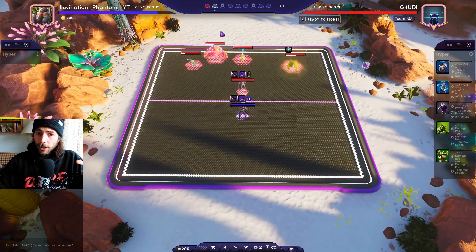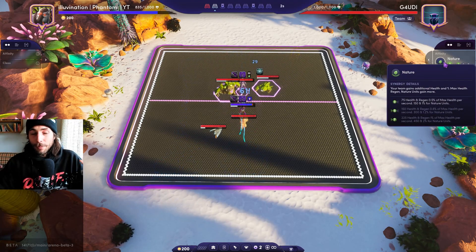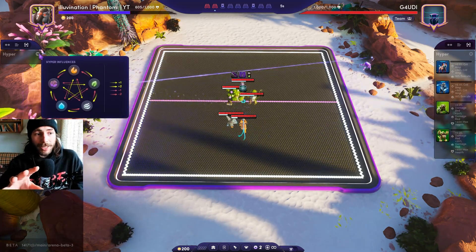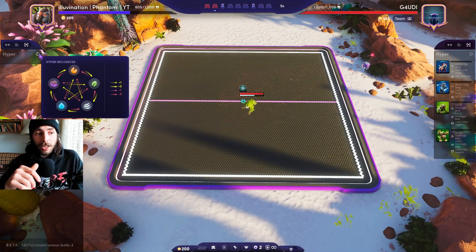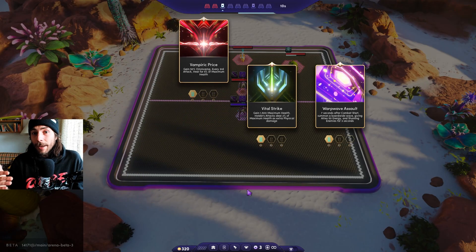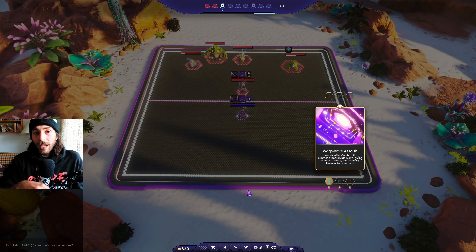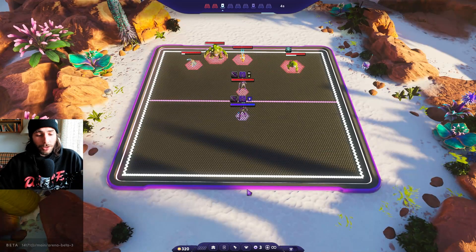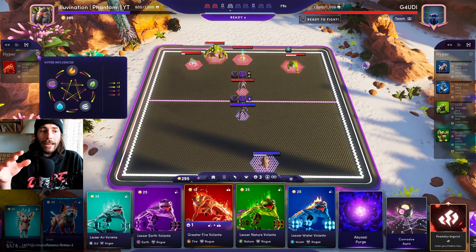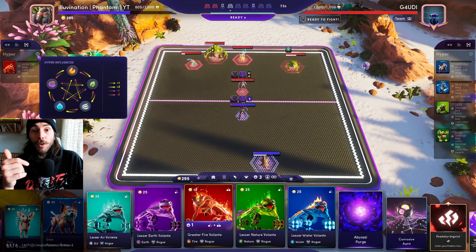We're playing versus mostly water, but now a lot of nature is coming in. Let's change our tactic and play against nature. Versus nature, fire is very good and earth is kind of good. Playing fire units is going to fill up the hyperactive bar very fast. For example, if the opponent was playing air plus nature, fire would counter both of his affinities.